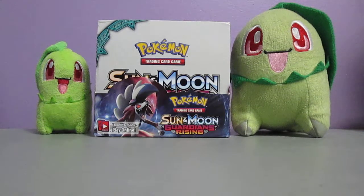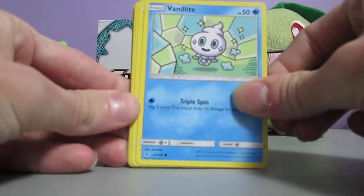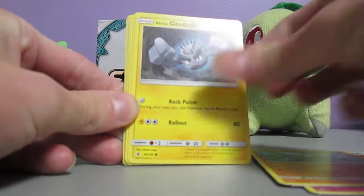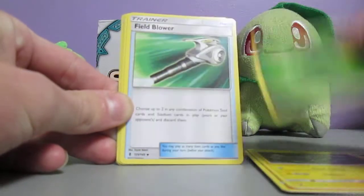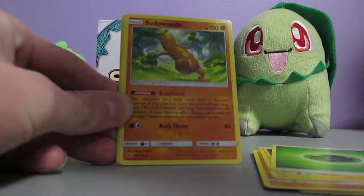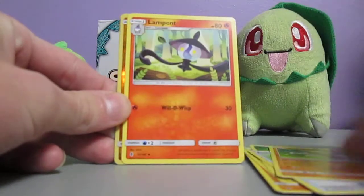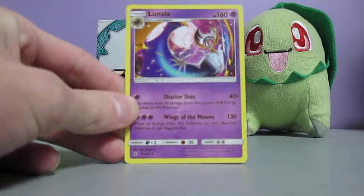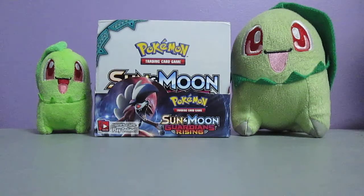This pack sets us up with a Vanillite, Clefairy, Rockruff, Barboach, Alolan Geodude, Grass Energy, Leaf Blower - wait, not a Lawn Mower, a Leaf Blower, sorry - a Sudowoodo, Lampent, Mudbray Reverse Holo, and a Lunala. Very cool. And all the cards in that pack just went all over the place.